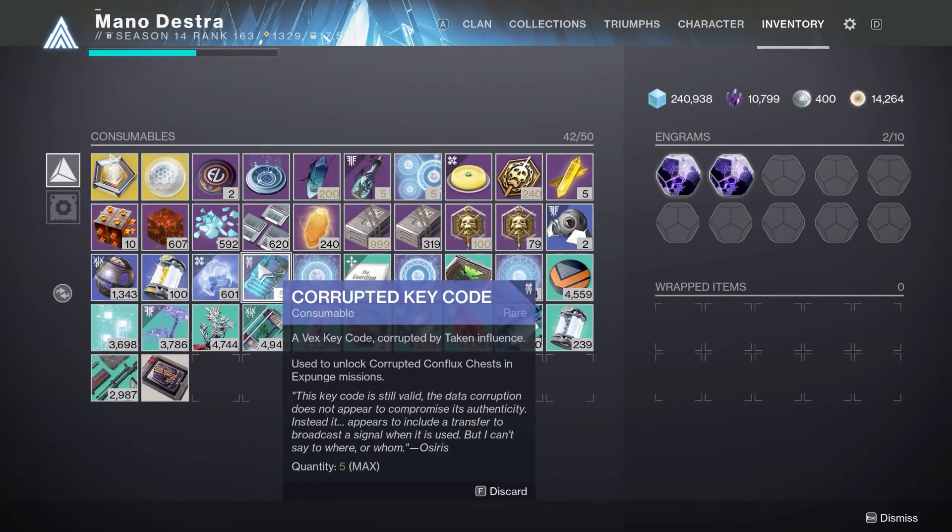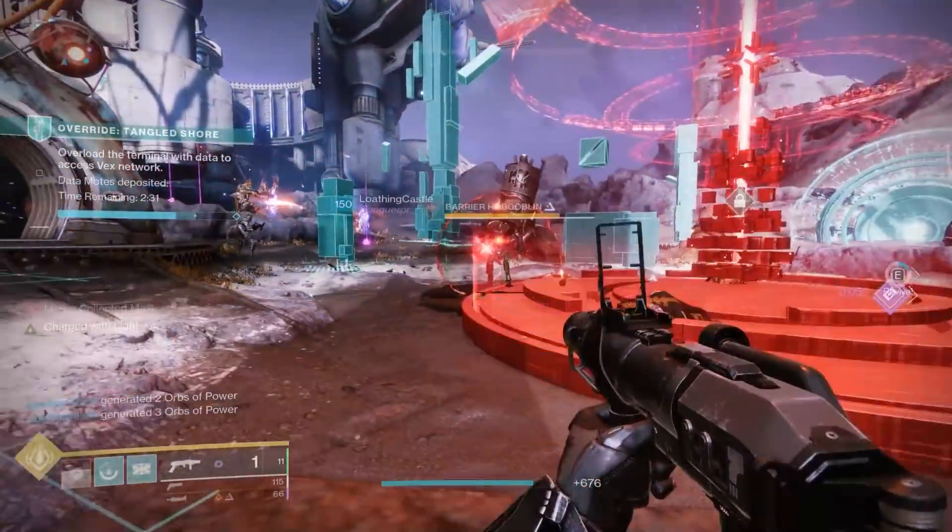To open the chest at the end, you will need a Corrupted Keycode. Otherwise all you'll get is decrypted data. You can hold up to five max in your inventory, but you can also hold some of them in your Postmaster on your different characters. Farming these is the best way to get access to the double rolled and high stat armor gear from the corrupted versions of Expunge.